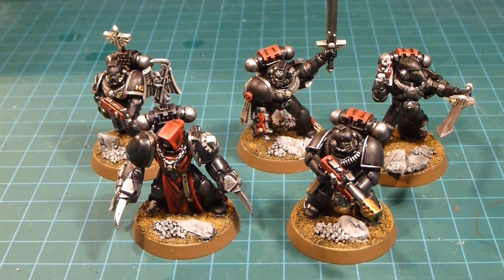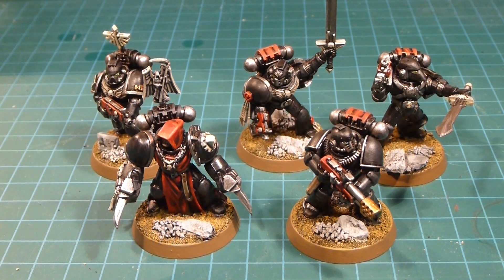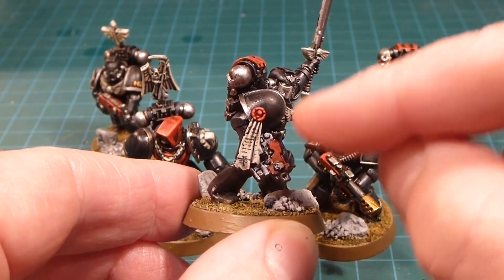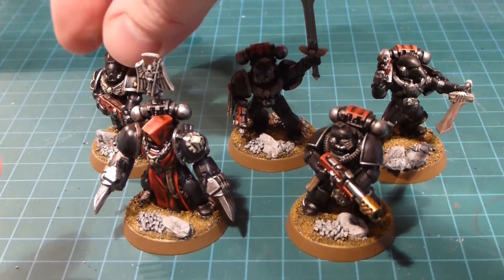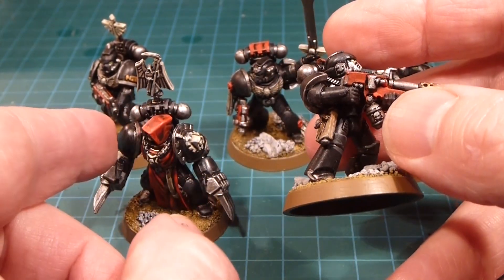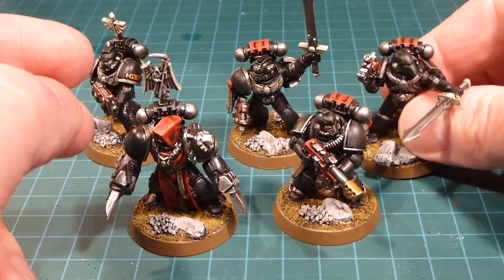The boys are done! I'm saving their heraldry, squad markings, and water transfers for a second video. But wrapping this first one up: they look great - I really like the red and black contrast and there's lots of flavor. When you finish up the bases it really frames off the color choices. With the purity seals you can do little imperial eagles and write-ups. I can't wait to get the iconography on, get the heraldry done on the sergeant's shoulder plates, and get all the squad markings on the knees. We'll see you in part two!